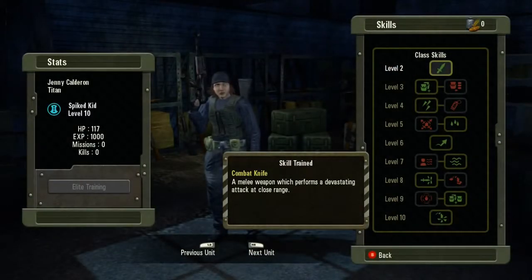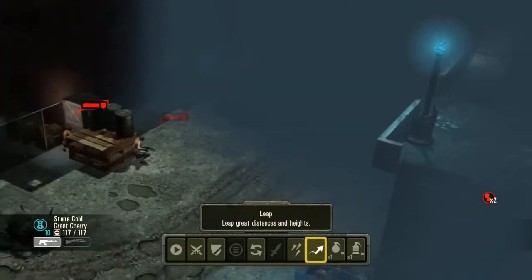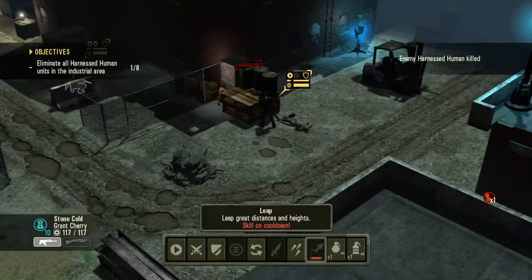Now we're going to jump to my favorite character, the Spiked Kid. The Spiked Kid can heal wounded squad members during a mission and can also throw useful grenades such as smoke bombs and EMPs. They have quite a diverse skill tree. One of my favorite in-game abilities is the Leap ability — they're able to leap huge distances, jump over obstacles, and use the knife attack.